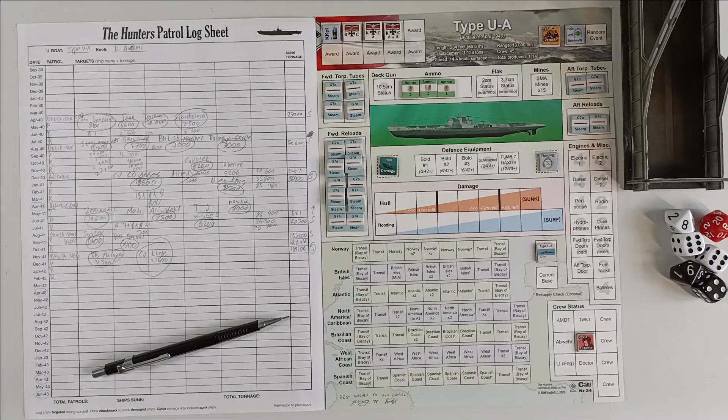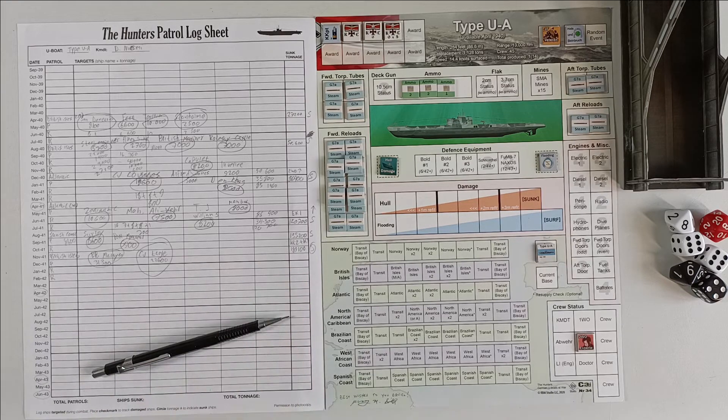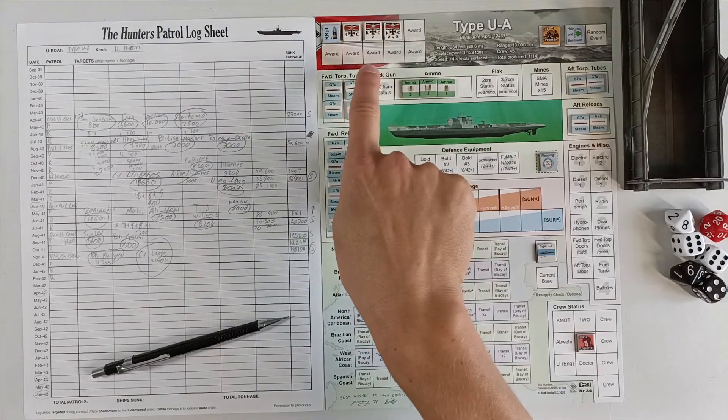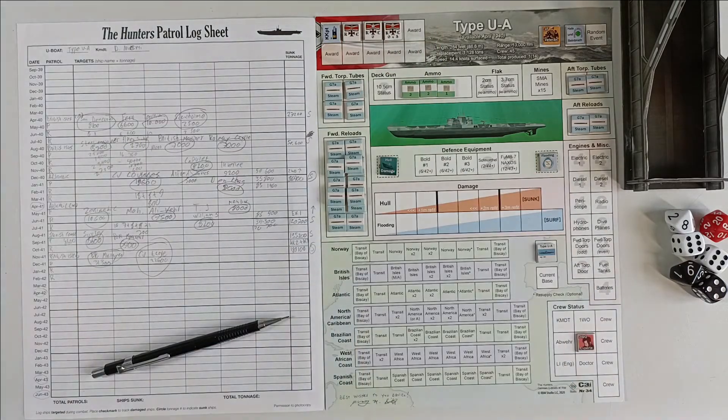Hello everyone and welcome back to the WWII Solitaire board game channel, episode 7 of The Hunters with the C3i expansion and the Type-UA submarine. Last episode was just nuts — we sunk two capital ships, went up to 189,100 tonnage sunk. We have the Knight's Cross, the Knight's Cross with Oak Leaves, and the Knight's Cross with Oak Leaves and Sword. We are rank 3, which is Captain.